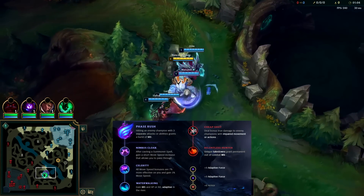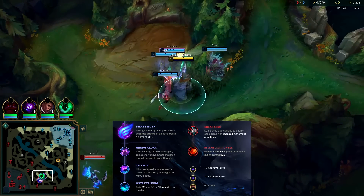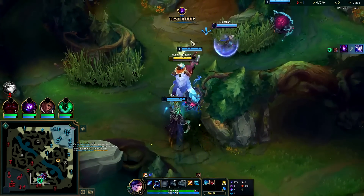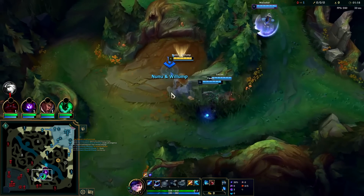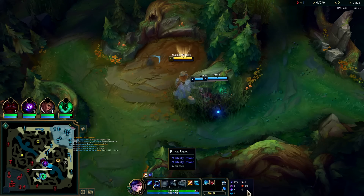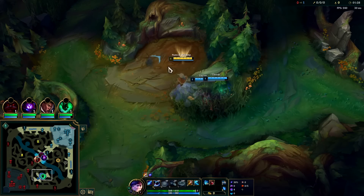What's going on guys, going to be showing you the power of Rod of Aegis Nunu in the jungle. It's a really fun, really strong build with amazing scaling. Nunu has HP and AP scaling on his Q and R, and Rod of Aegis gives you more AP and more health than any other AP mythic. This sets you up to do more damage while simultaneously being similarly tanky. We took Phase Rush with Nimbus Celerity, Water Walking, Cheap Shot, Relentless Hunter, and armor.